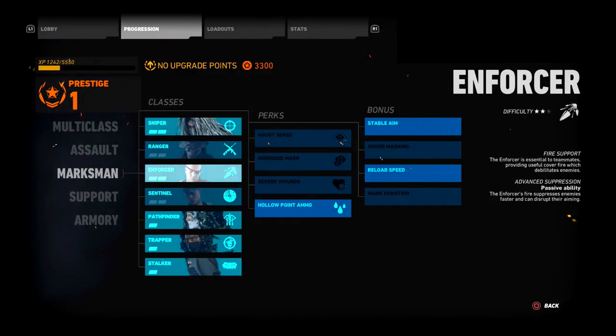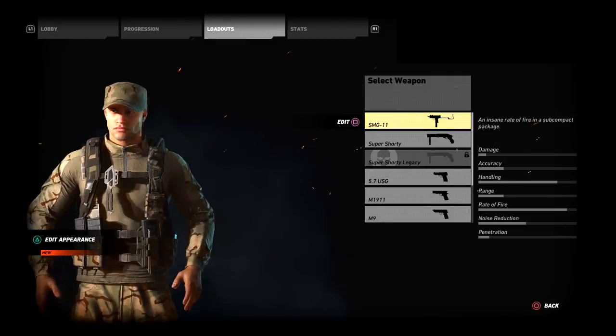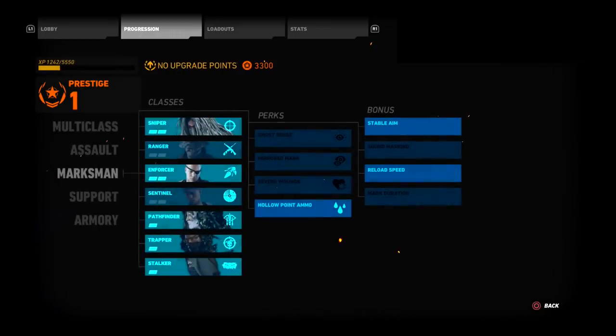The Enforcer can suppress enemies by shooting in their direction — it shakes their screen so much they can't aim, and they can't aim down sights. So if a teammate is sniping and somebody's shooting at them, you can suppress that enemy and give your sniper time to get the kill. It's a really team-oriented class. It comes with an insane LMG with 200 rounds per mag. For the secondary, skip the SMG-11 — it's trash. Go for the Super Shorty, it's fantastic.